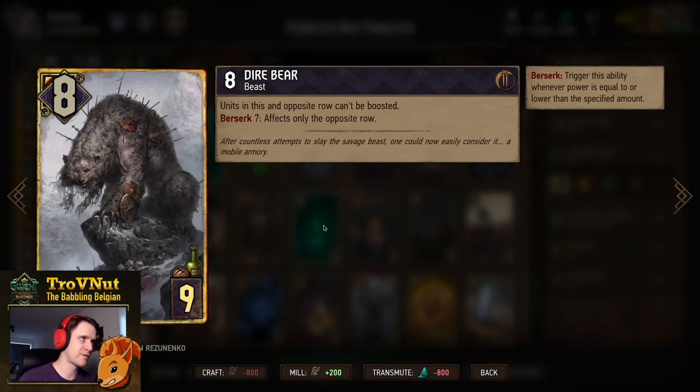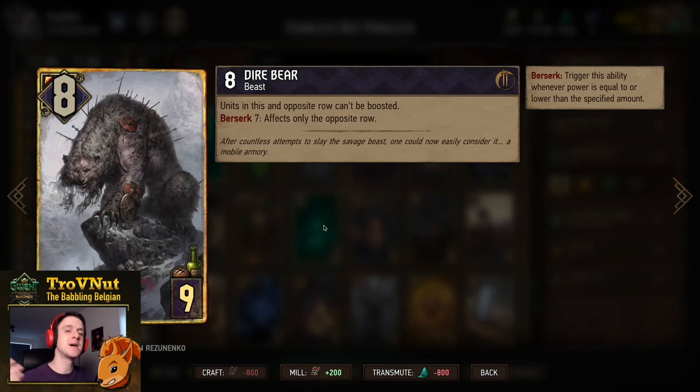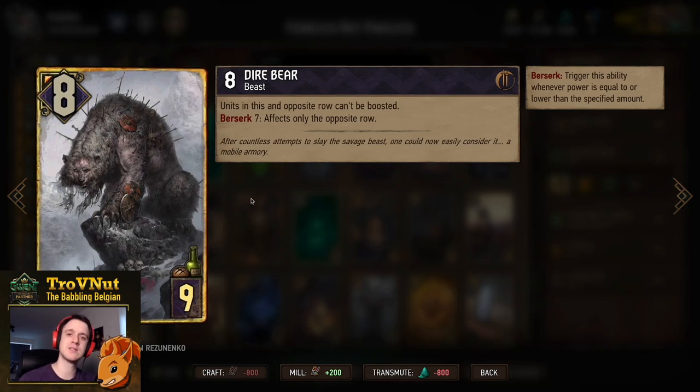The Dire Bear is 8 power for 9 provisions. Units in the opposite row can't be boosted while this card is on the field (if it's undamaged, it affects only the opposite row). This can block so many potential points from opponents. For example, against Vampires — Oriana only works on the ranged row, so if you put Dire Bear on your ranged row, Oriana will never boost unless the Dire Bear is somehow destroyed or locked.